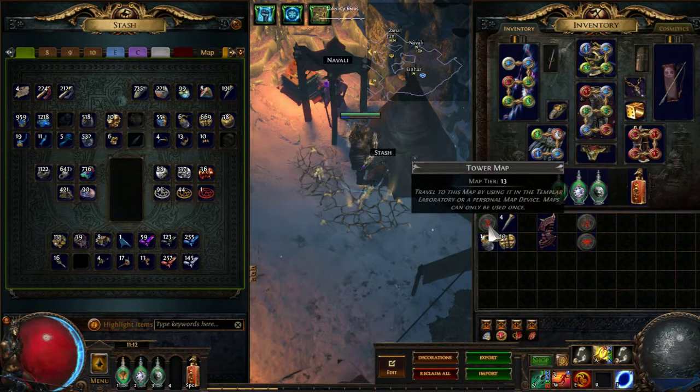The reason for tower is probably most of you already know: there are nurse cards. If you combine 8 of them, it turns into a doctor card — that's for the headhunter, so it's an expensive card. There is also the offering, which is the card for Shavonne's Wrappings. It's very expensive this league because most people are playing energy shield builds. Each card is around 40 chaos, and the nurse is around 70 to 80 chaos — almost an exalt. But the exalt prices are going up these days, so it's not the case anymore.